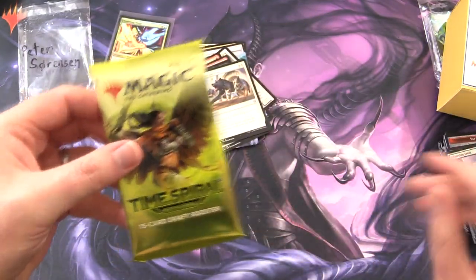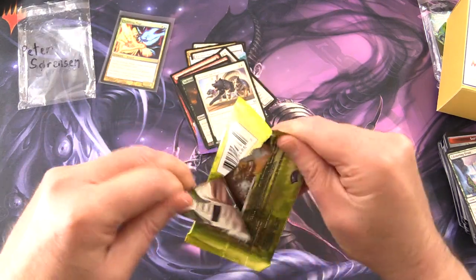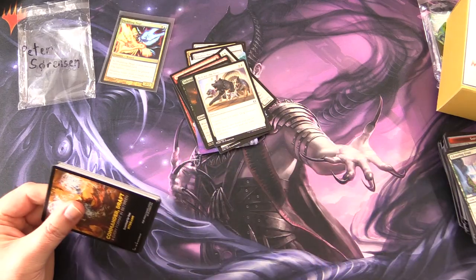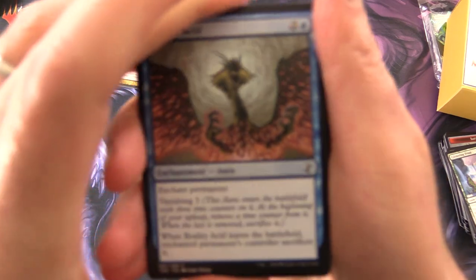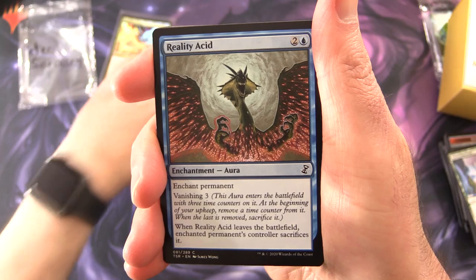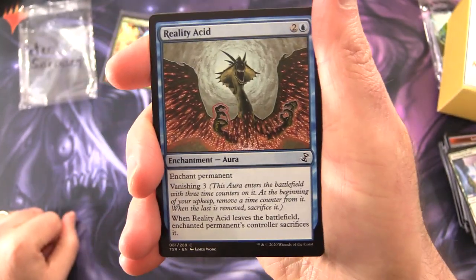Time Spiral Remastered. Incidentally, Wizards is doing some sneakiness with this — releasing boxes through Amazon at around $250–$260 a pop, cutting out the local game stores. A little bit of shifty behavior if you ask me.